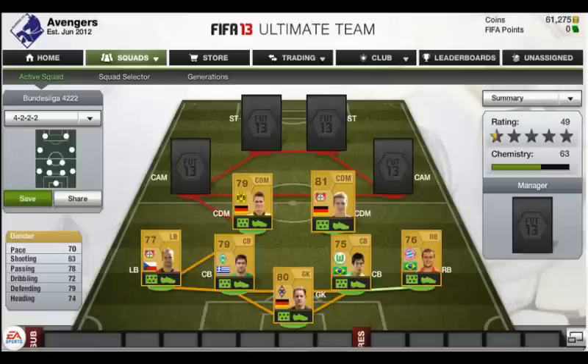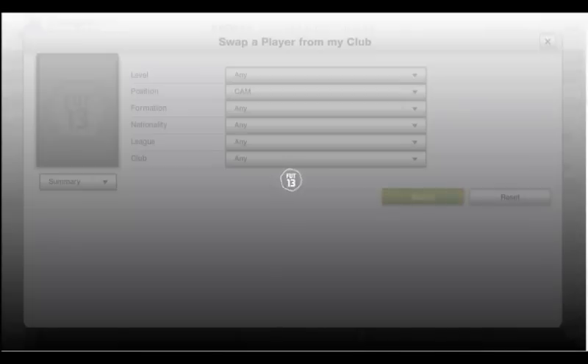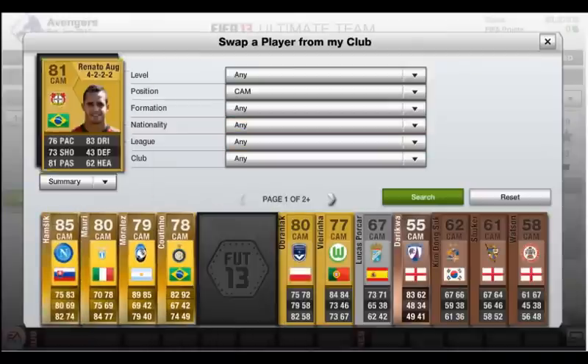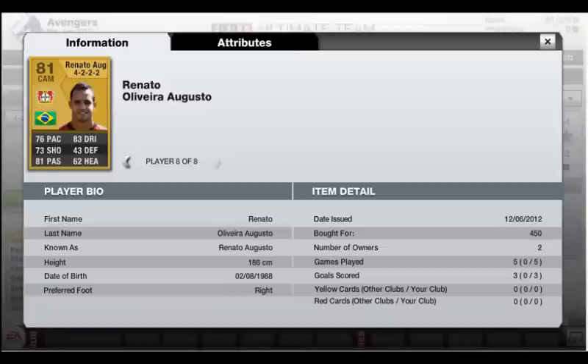At right attacking mid we have Renato Augusto. This guy is the best passer — literally gets into positions and gives the ball so well that it's unbelievable for a non-rare player. For only 450 coins this guy is an absolute bargain.